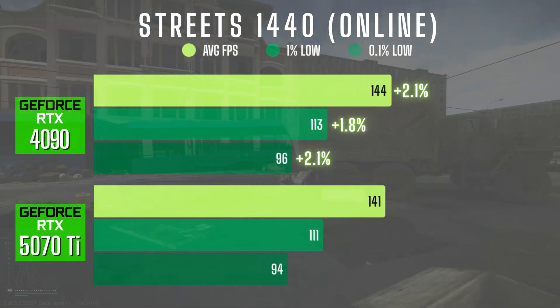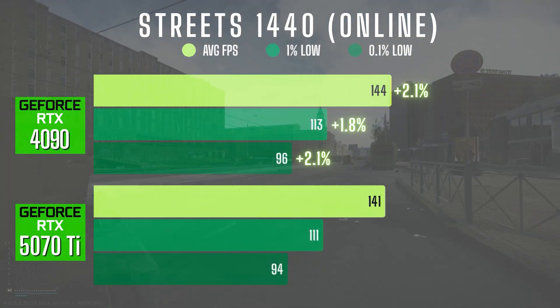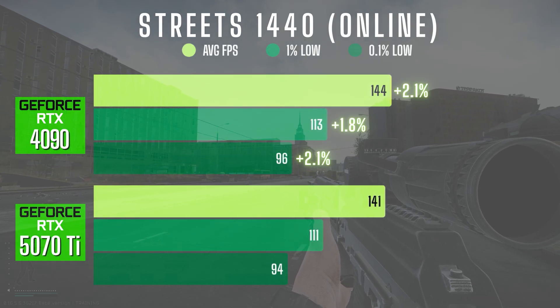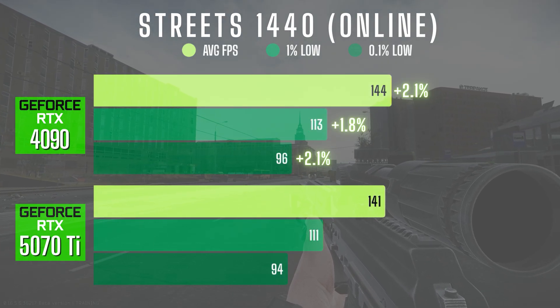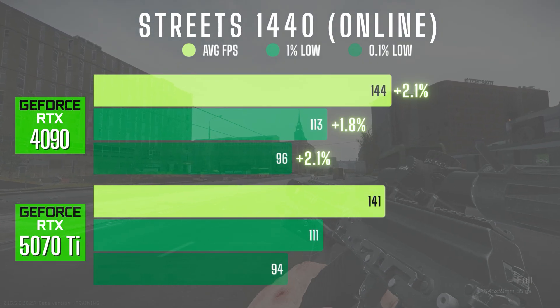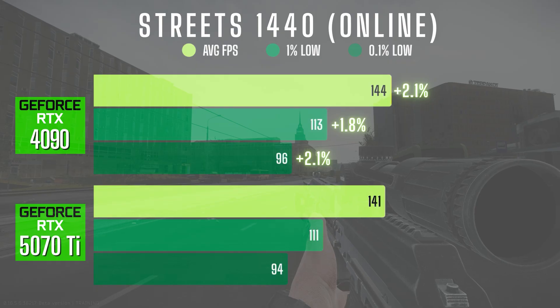In Streets online at 1440p, performance differences remained pretty subtle. The 4090 averaged 144 compared to 141 on the 5070 Ti — only a 2% gain. The 1% and 0.1% lows were almost identical as well. Overall gameplay felt very similar between both cards.